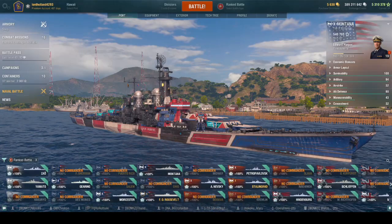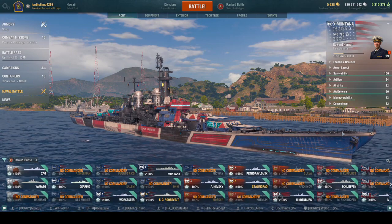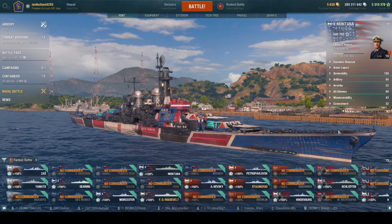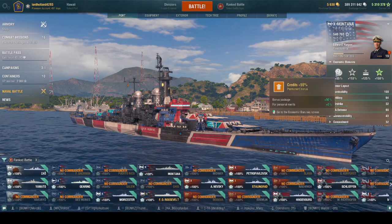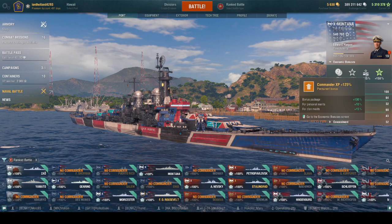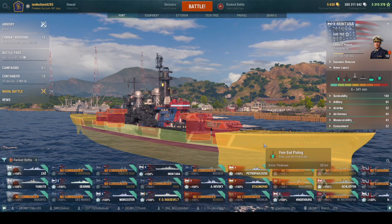Good morning, good evening, good meeting everyone. Today we are bringing you Montana, the tier 10 tech line ship for the American battleships. Montana is one of the oldest battleships in the game. Right off the bat, without the merit flag: 50% credits, 105% ship XP, 115% commander XP, and 150% with the clan.